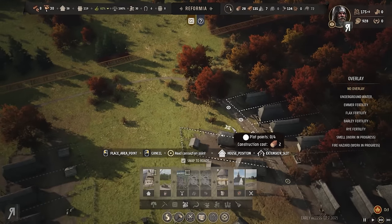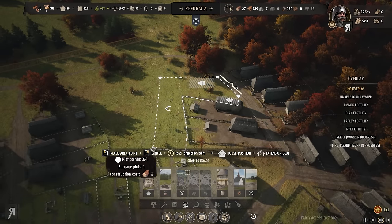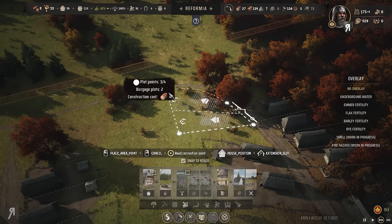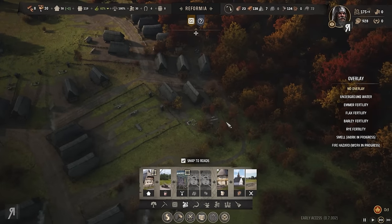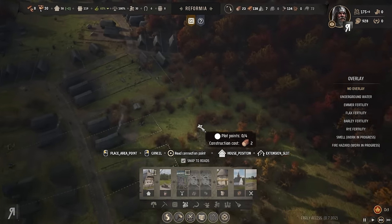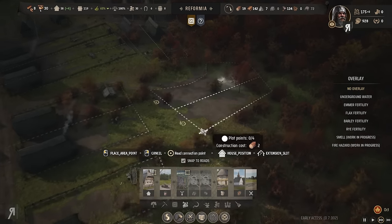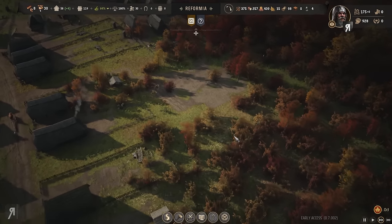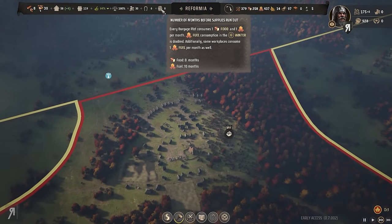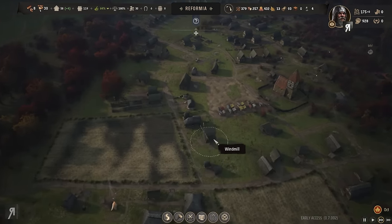Now let's get more burgage plots — that's going to be exceptional. Building them out this way — something like that, a little better. A burgage plot right about here. Is there a berry deposit nearby? There it is — good, I'm not building on that. Another road like this — perfect. That's looking really good. We're doing nicely with food and fuel — eight months worth of food.